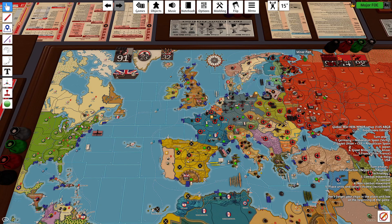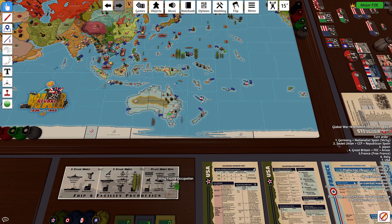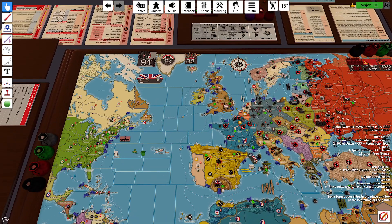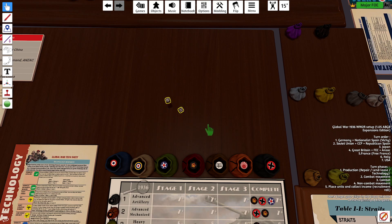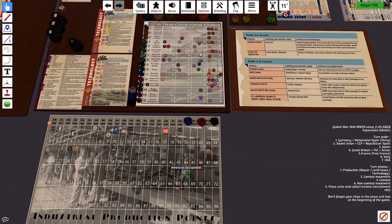3 IPP lend-lease goes into the minor port, increasing the Soviet Union by $3, bringing them to 51. The British fighter lend-lease goes into the Midlands. For wartime economy — the roll is 12. So we have 68 plus 12 for bonuses, bringing us to 92.